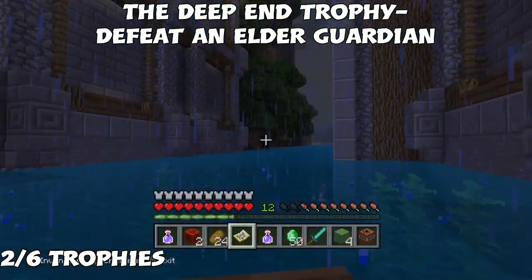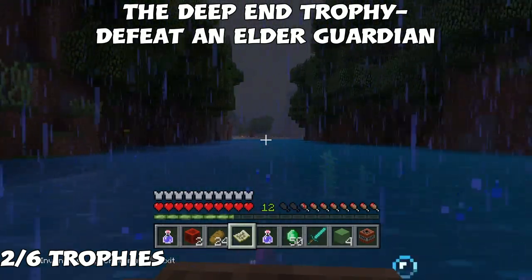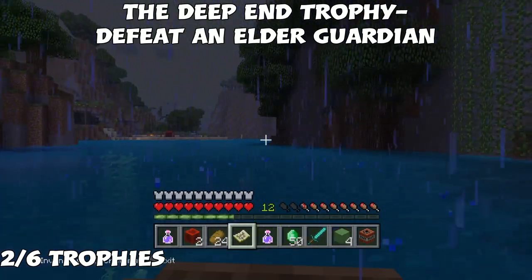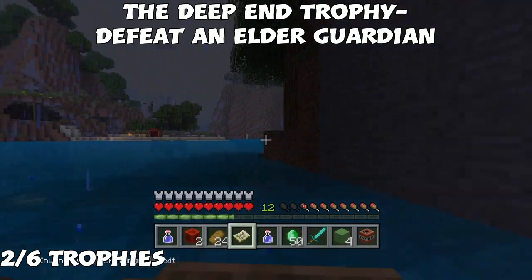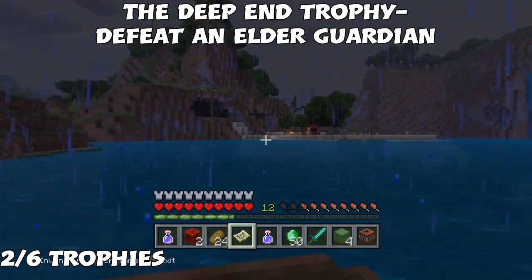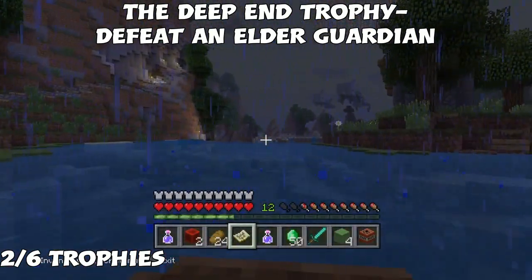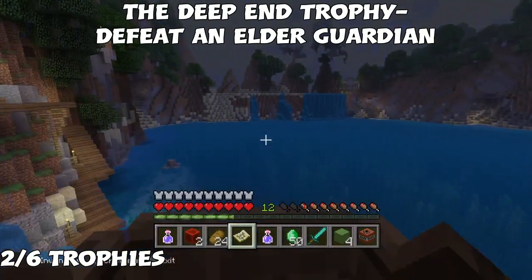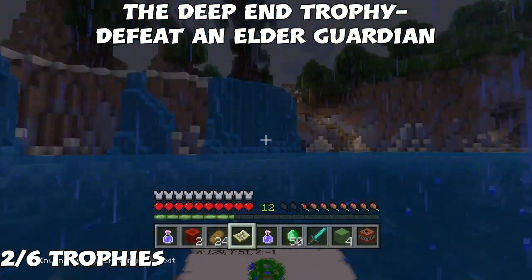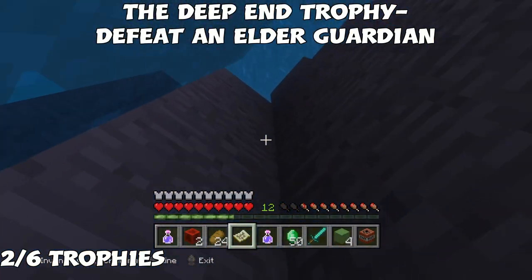The name of this trophy is 'The Deep End' — defeat an Elder Guardian. The Guardian is like a really big piranha fish that only spawns in certain areas. The regular way to get this trophy is to go through a maze of the castle where the Elder Guardian is located, but we're not going to do that. Instead we'll blow up a section and find the Elder Guardian there. That's why we need the TNT, slime, and redstone.